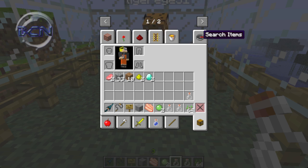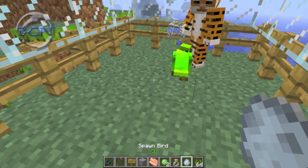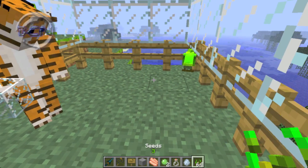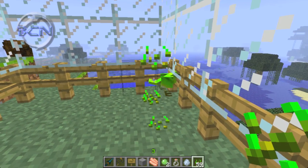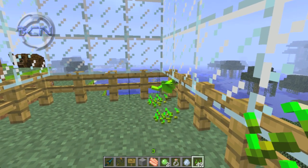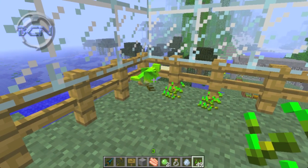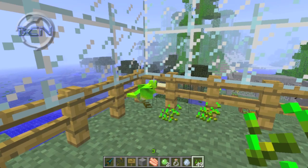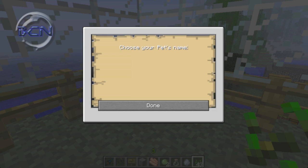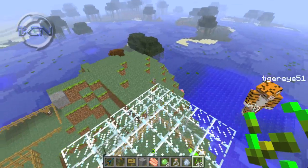Bird taming has also been changed. Previously, you just threw seeds on the ground and eventually tamed them. Now, throwing seeds on the ground pre-tames them, and then you have to right-click on the bird with more seeds to fully tame it.